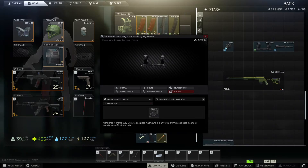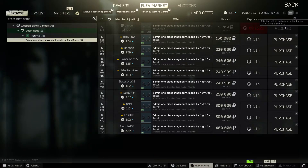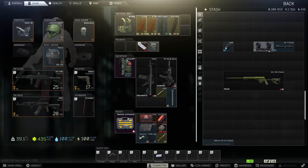We're also going to buy a 34mm one-piece mag mount made by Nightforce. You can get this off of Jaeger when it's unlocked at Level 4. Right now at this time it's 150,000 rubles — it's expensive, but if you got the money and you want the XP, buy it.